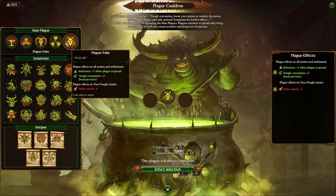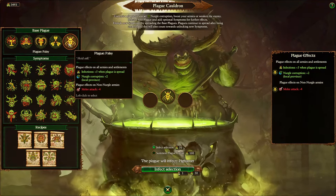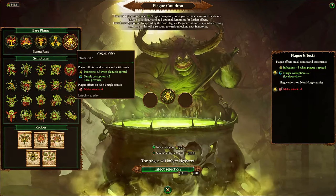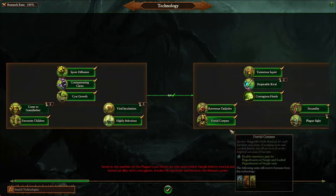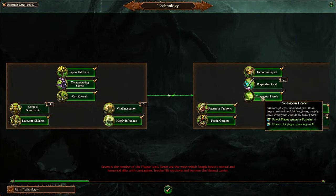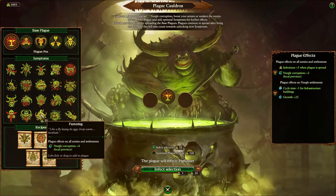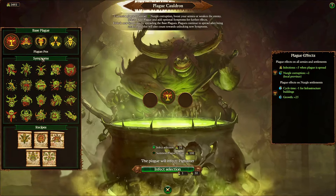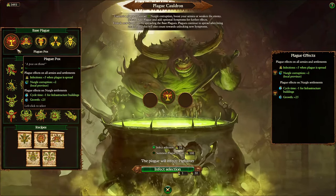Policy is your debuff plague — it gives minus 4 melee attack to an enemy army, and you can do that right out of the gate. The reason you have base plagues is partly the advancement system and partly because you have to start somewhere. By using them you unlock things in rows 1, 2, and 3, but row 4 requires tech tree unlocks — things like sores, fester, contagious horde. These are your custom plagues, where you choose symptoms rather than using recipes, which are the super plagues unlocked through playing the game and using base plagues a certain number of times.